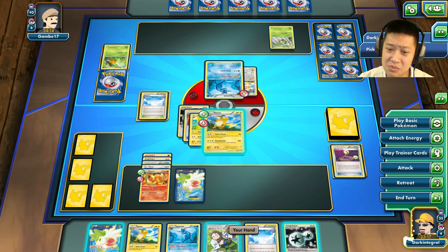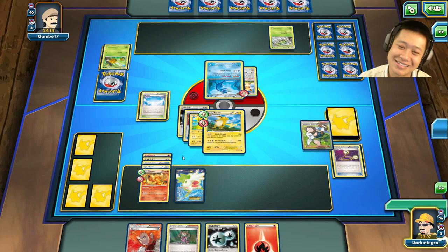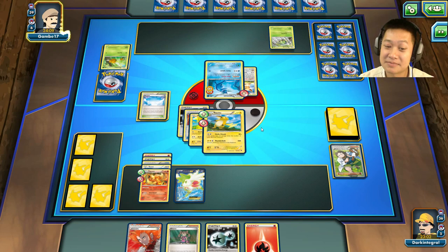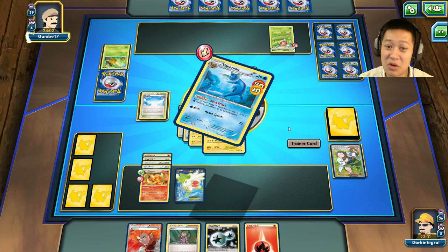I'll minimize my hand — not a Combee, though. I want to minimize my hand by doing that. Professor Birch — this hand is already bad, can't get any worse. I predicted tails and yes, tails — called it right before. I have a second now. Circle Circuit for 60 damage. My bench hasn't been able to fill up because I didn't draw Pokémon Fan Club or basic Pokémon cards.